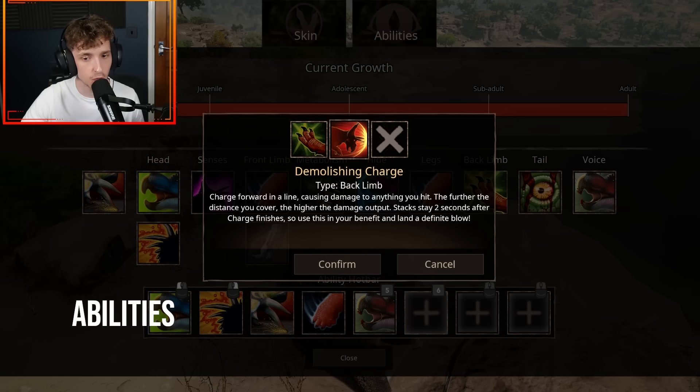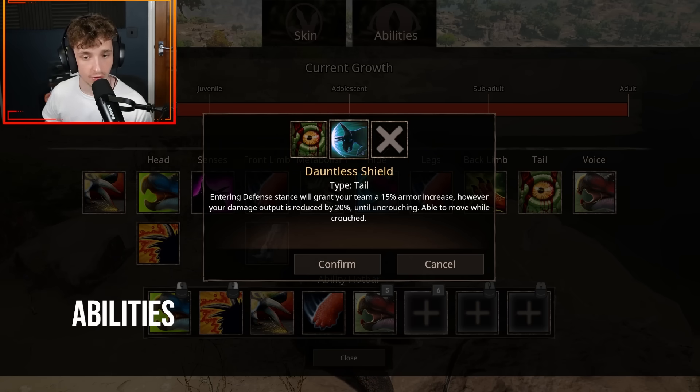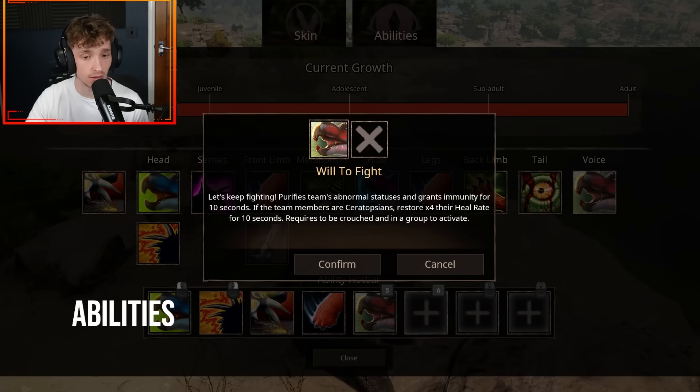Then you've got Demolishing Charge, which is a charge forward in a straight line — the further you charge, the more damage you do. This stack stays two seconds after the charge finishes, so you can use that to your benefit. For your tail, Battle Driven Madness grants your team 15% damage increase when entering Defensive Mode, however you take 20% more damage. Dauntless Shield grants your team a 15% armor increase upon entering Defense Stance, but your damage output is reduced by 20%. For your voice, Will to Fight purifies the team's abnormal statuses and grants immunity for 10 seconds; Ceratopsian team members restore four times their heal rate for 10 seconds.